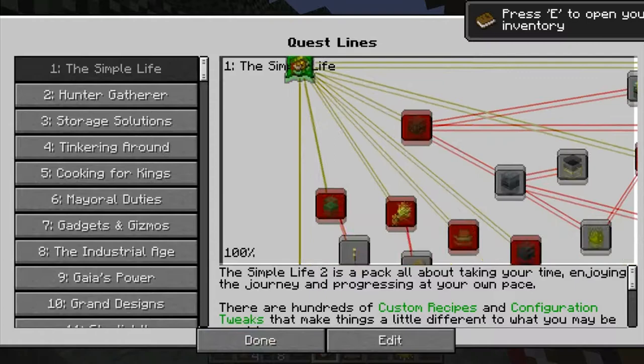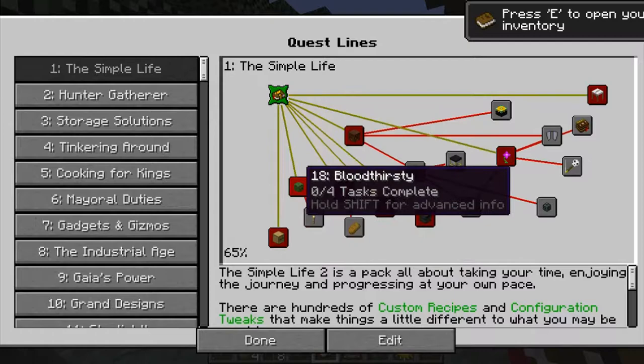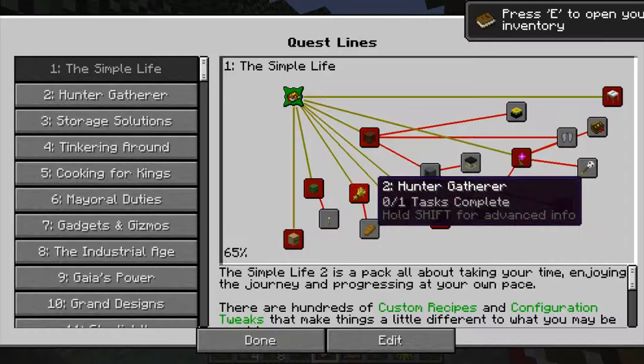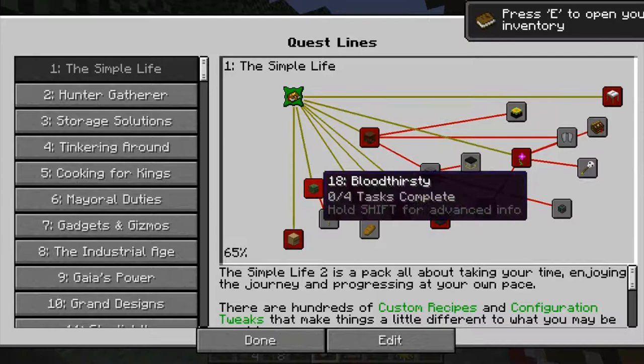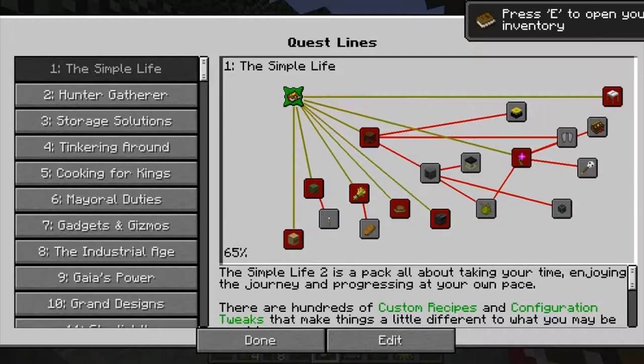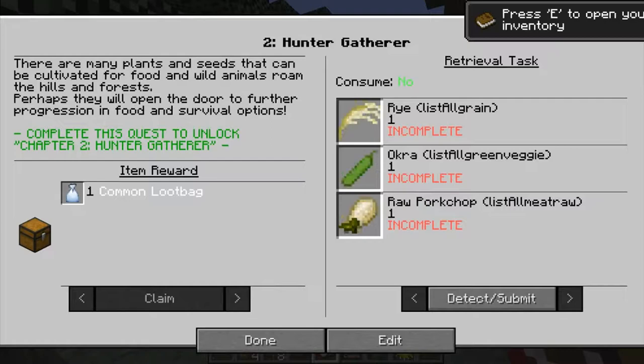Okay, so that opens up a butt ton of these. It looks like we have to complete some of these chapters first. These do not look like they go in order — 10, 8, 19, 5 — wow, somebody does not know how to count. Oh wait, this is one, so let's go to two. Two would be Hunter Gatherer. There are many plants and seeds that can be cultivated for food, and wild animals roam the hills and forests. Perhaps they will open the door for further progression in food and survival. Complete this quest to unlock chapter 2, Hunter Gatherer. So we have to complete these in order to unlock any of these.